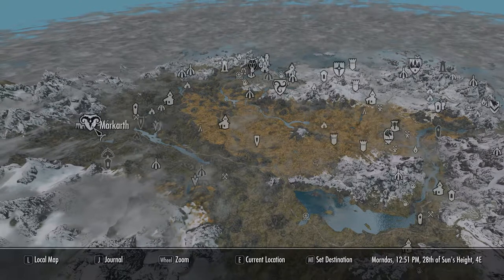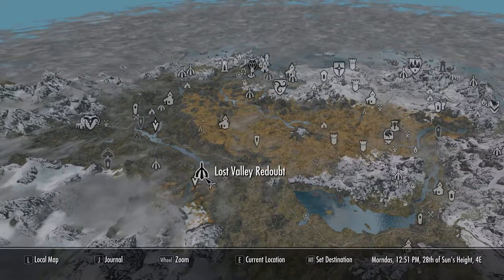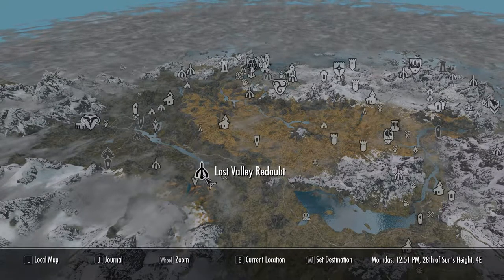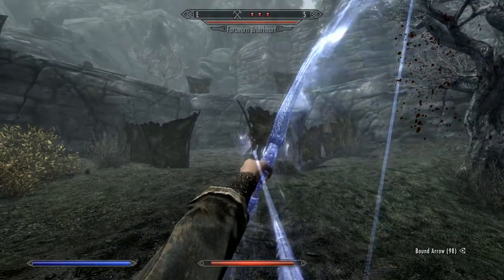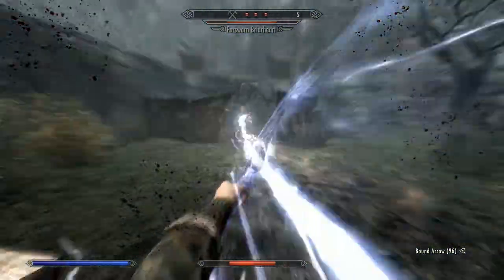The items are located at Lost Valley Redoubt, which is a sprawling ruin at the south-western portion of the Reach, located about halfway between Markarth and Falkreath, at the head of the Karth River. To get to the items we're looking for, we have to go through a swarm of Forsworn.